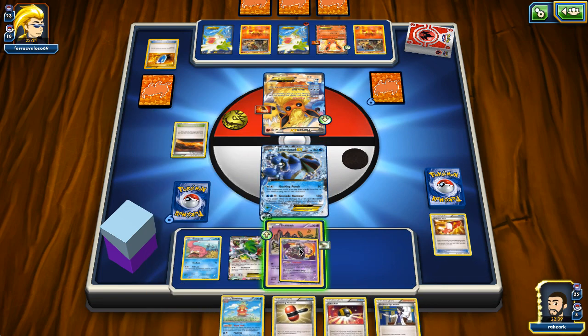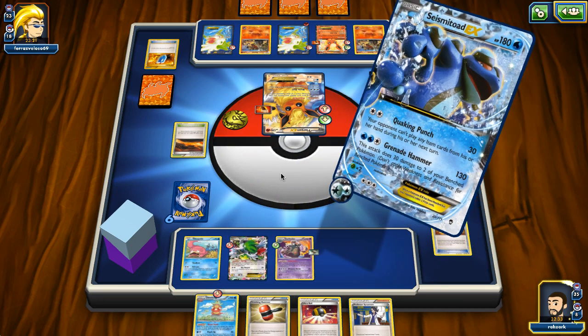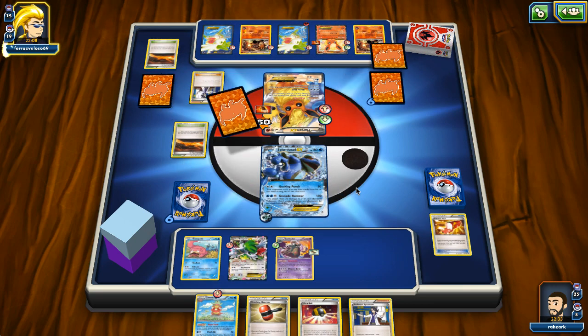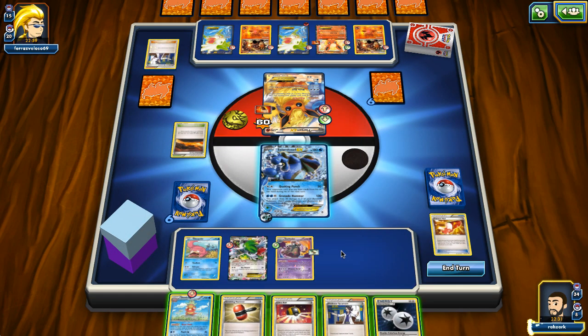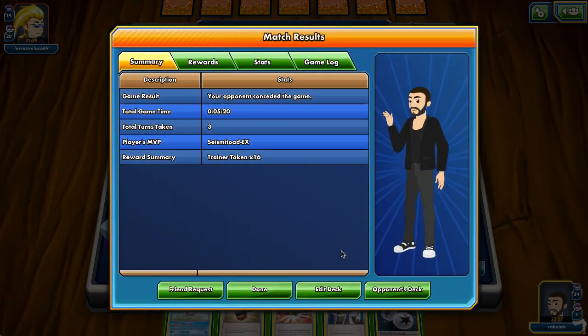We hit our opponent for weakness for 60 damage. He evolves two of his guys, then Sycamore comes down - I actually like that, because one way to win this game is to deck out our opponent. He's at 15 cards now and he doesn't play an energy, so he's in big trouble. He's going to have to find some other way to draw cards, maybe play another Sycamore and get really low on cards. We'll play another match - I wasn't expecting to win this but I'll take it.